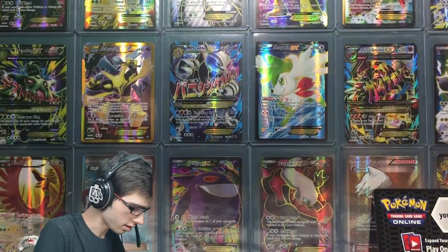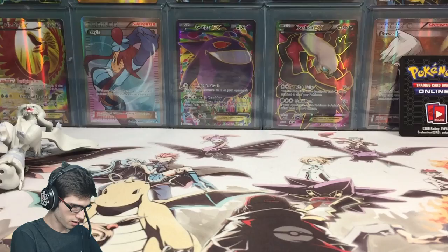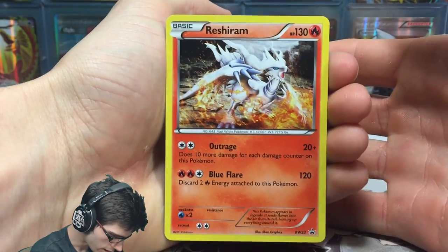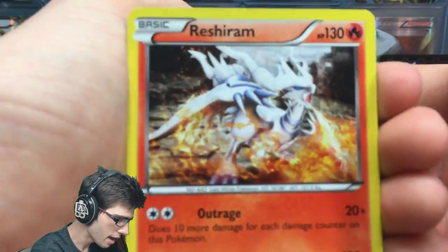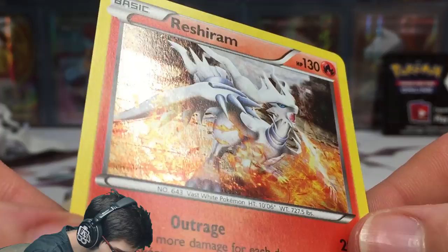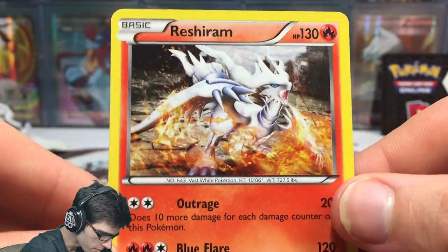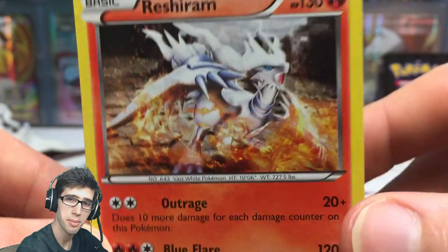Let's have a look at this promo card. Here is the Reshiram promo — it's got 130 HP with Outrage and Blue Flare. It's a very fine holo; the foil is there but it's just so hard to tell. The art is very nice looking — I really love that art. Let me know in the comments what you guys think of it.